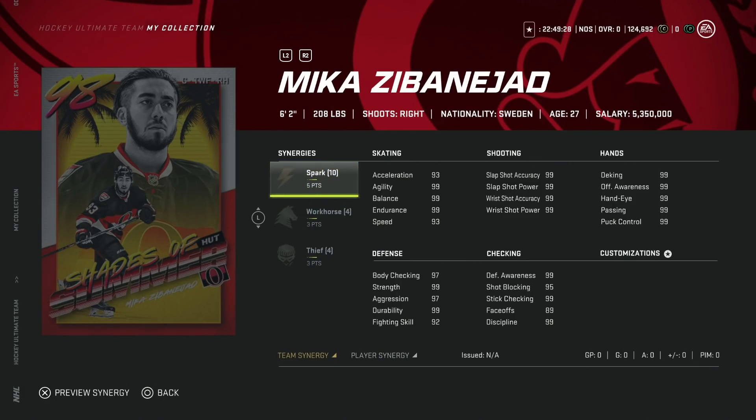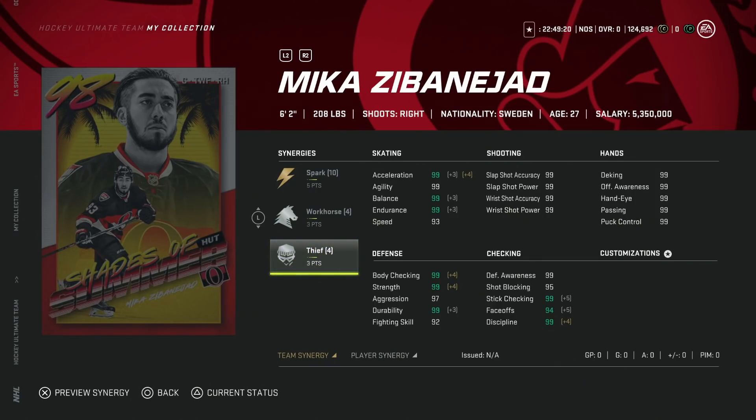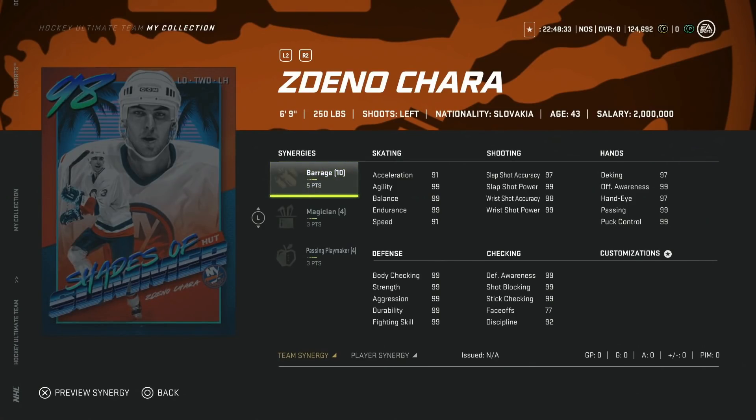Now for the new master set items for Shades of Summer events, starting with the 98 Mika Zibanejad — he also has a 97, but shoot for the fences at this point. He's got 96 speed with everything else 99, and with Heart and Soul you can play him at center. It still blows my mind that a 98 overall centerman needs synergies to reach max faceoffs. Zibanejad is a great right-handed winger or center, and I love the card art highlighting him as an Ottawa Senator.